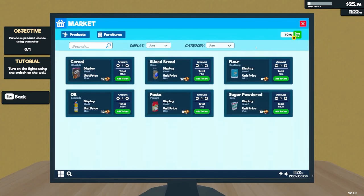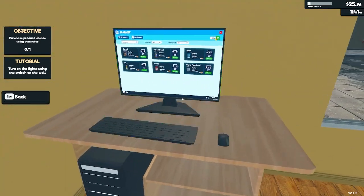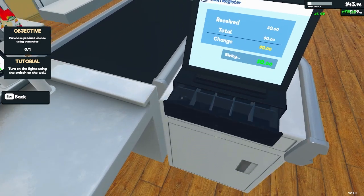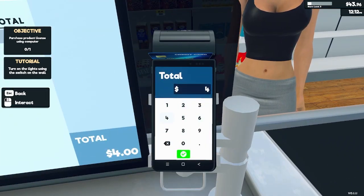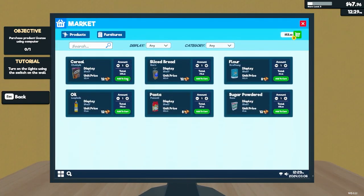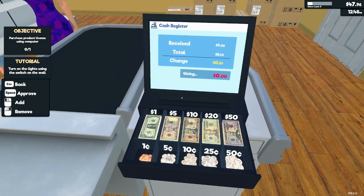We got 25 bucks — let's get another product. What do we need more of? We need more oil. Let me quickly put the oil on the cart. We got 20 bucks, we need two dollars change. We got another customer — she got a tattoo. Four dollars. Yeah, we need the oil, we need more cereal.